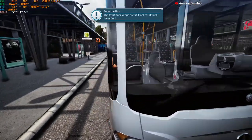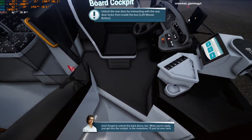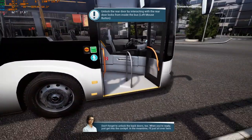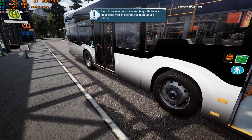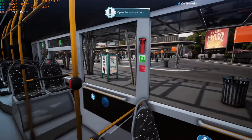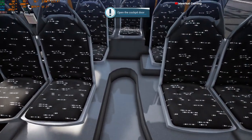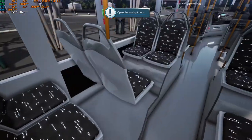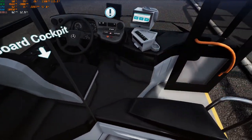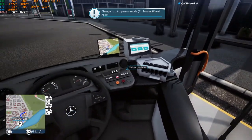Enter the bus — don't forget to unlock the back doors too. When you're ready, just get into the cockpit. In the meantime I'll just sit over here. Oh right, it's inside the bus. Unlock. There we go. Lovely. Got a nice Citaro interior.